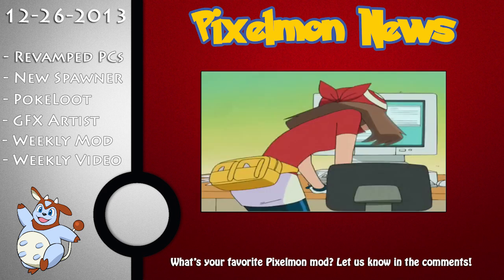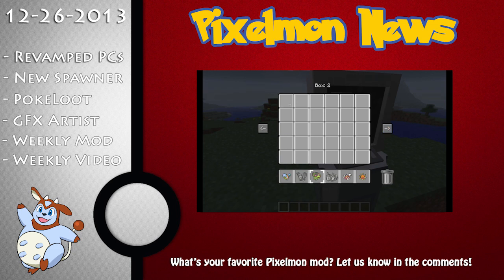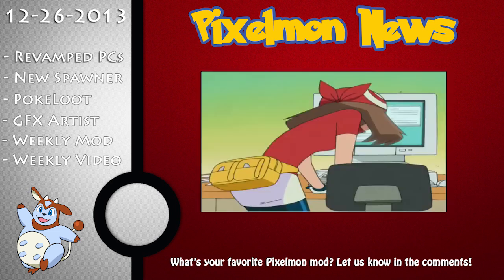The first piece of news is something posted about a week back — they are revamping the PCs in the new Pixelmon update. The thought process is to make it a lot less likely for you to accidentally lose Pokémon from some sort of glitch. As you can see in the video on screen, you can click to transfer a Pokémon and move it to an empty spot. I really like this feature and the way they're doing it — it makes it elegant and clean.